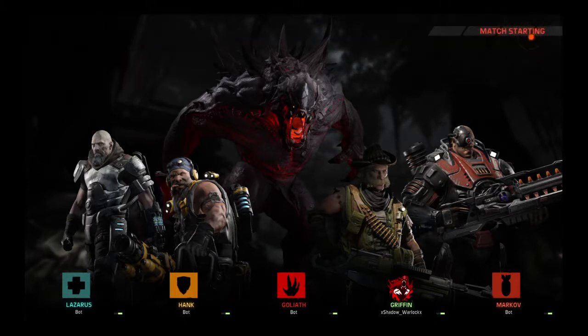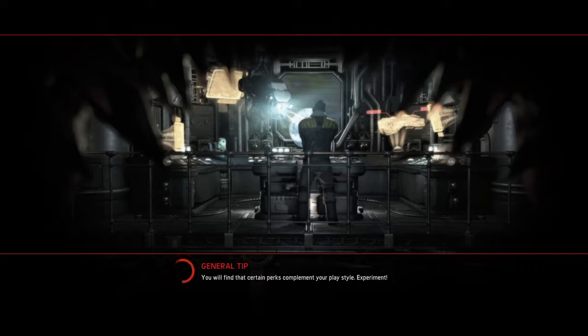We got Lazarus, Hank, me as Griffin, and Markov. This is a pretty good setup right here. All characters have basically the same amount of value to their fighting and their usefulness, so don't worry too much about who you have on your team.